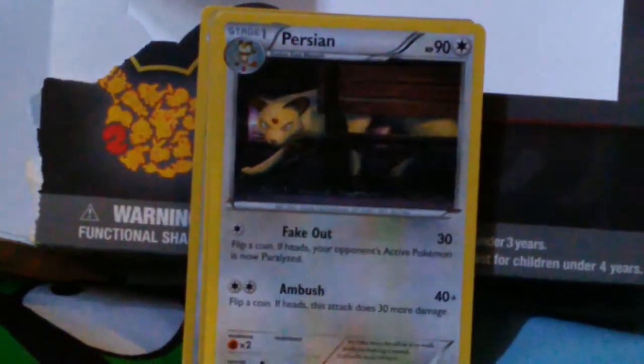Did it rip the Venusaur? No — oh yes it is! Can I find it doing the card trick? First off I have a Snorunt. There's a Pikachu right there if you can see it up close. There's a Mr. Mime — you're doing it so bad. Just put it against the box. There's a Mr. Mime, there is a Prism, and there is a Tangela.